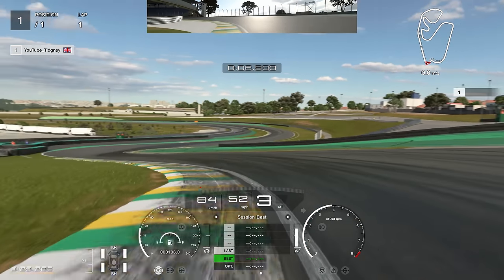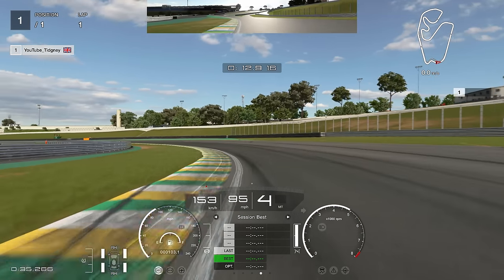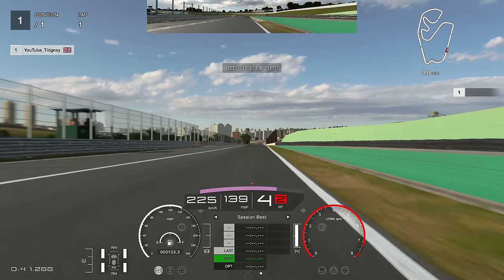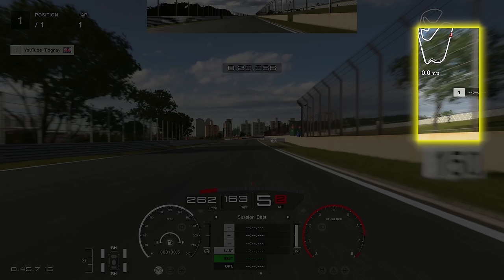We dropped to second gear here but you can stay in third. As you come through here just be careful on throttle — a slight lift is recommended. You want to short shift to fourth gear now; if you stay in third gear you're going to get loads of oversteer, and the car understeers anyway, so you're going to oversteer into understeer into oversteer. Going to fourth gear stops the oversteer — it will still understeer but you should be fine.